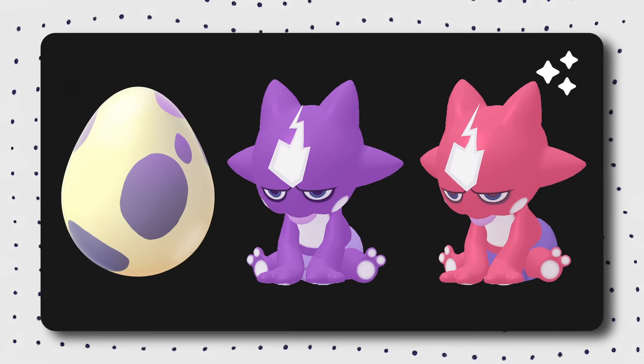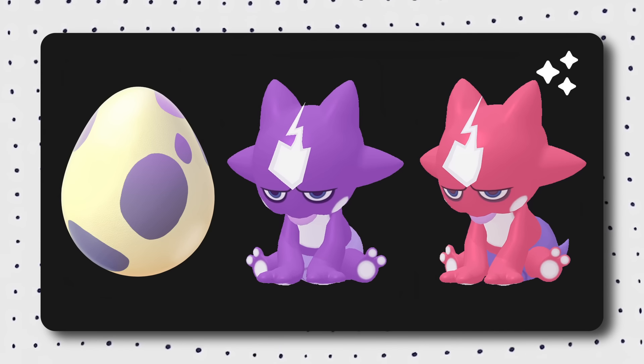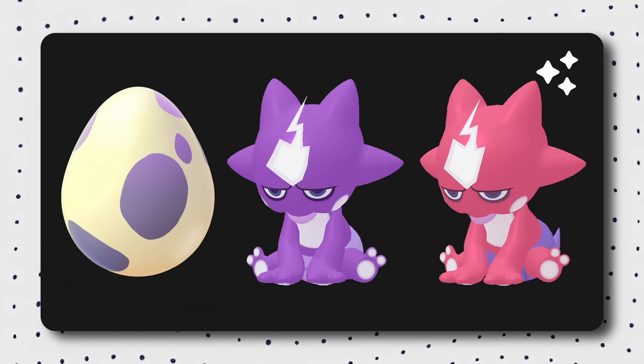Don't forget the debut of Toxtricity — this is the first event it'll be featured in, and we're getting the base forms, Dynamax forms, and Gigantamax form all in the same event. That's pretty huge. Those battles and raids need to be arranged in person, so I'd highly recommend using Campfire to find local communities gathering for this event. Also, Toxel, the pre-evolution of Toxtricity, will be featured in 10-kilometer eggs. There's a lot happening — I hope you're all able to partake in some way, and have a lot of fun!